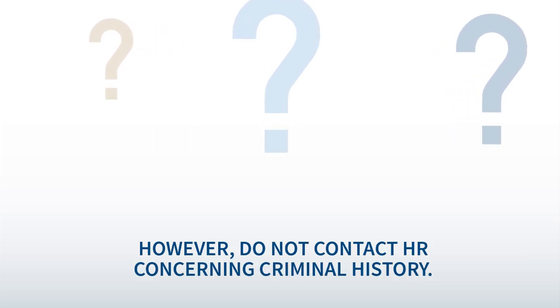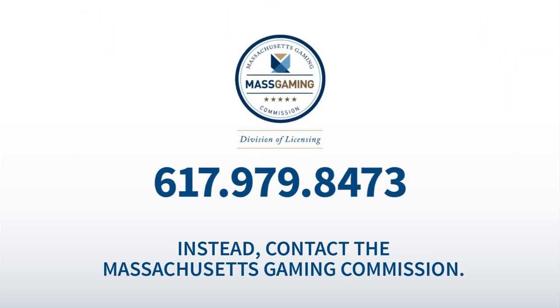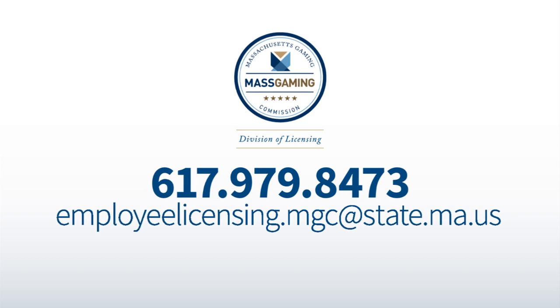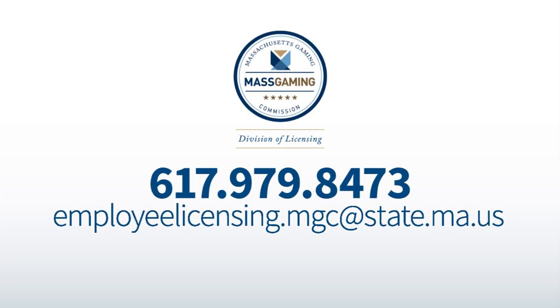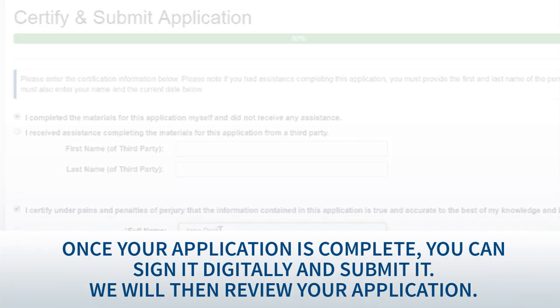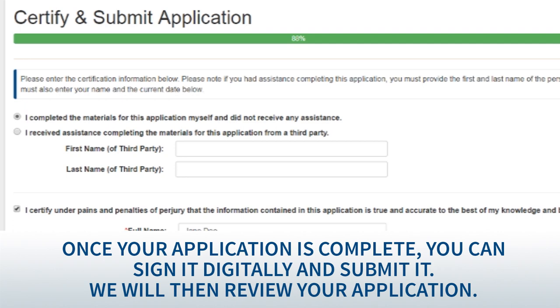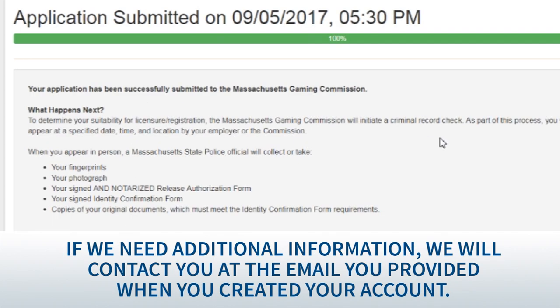However, do not contact HR concerning criminal history. Instead, contact the Massachusetts Gaming Commission at 617-979-8473 or employeelicensing.mgc@state.ma.us. Once your application is complete, you can sign it digitally and submit it. We will then review your application. If we need additional information, we will contact you at the email you provided when you created your account.